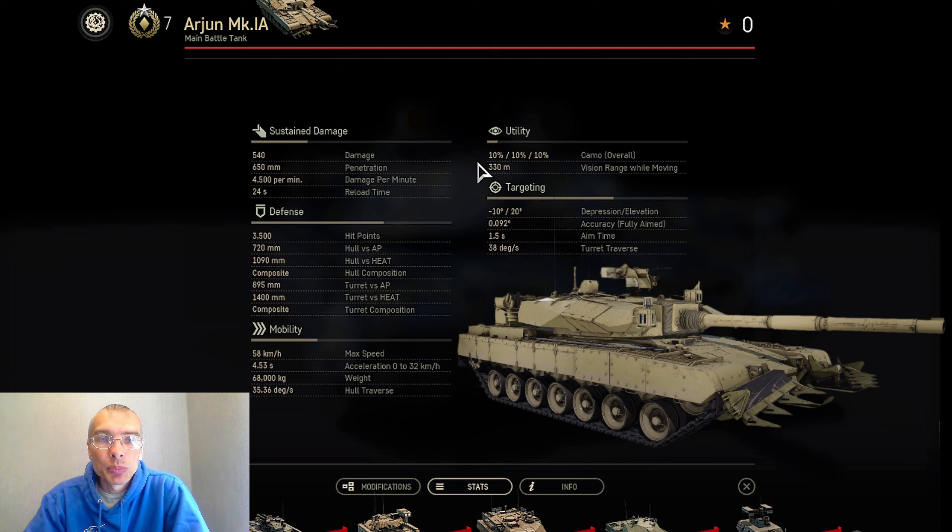Utility: 10% camo overall, which is standard for a tank. The best camo for main battle tanks in this game is 15%, worst is 5%, so 10% is average. However, vision is very, very poor — 330 meters. You are essentially blind driving this tank. Even if you install telescopic lenses and stop your tank for 3 seconds while receiving shots, it's too low to compete. This is definitely a con.